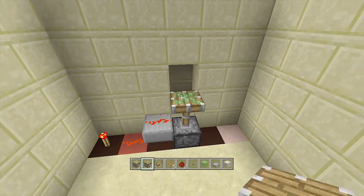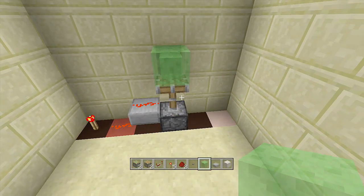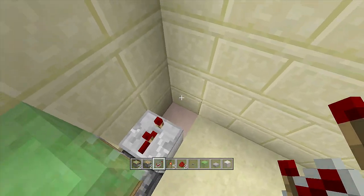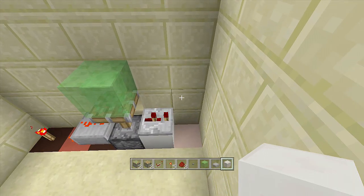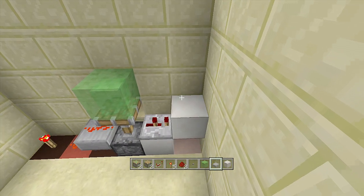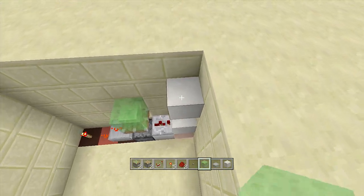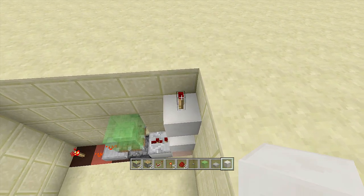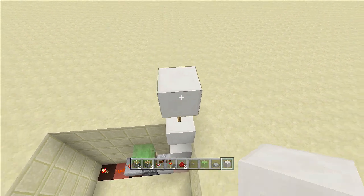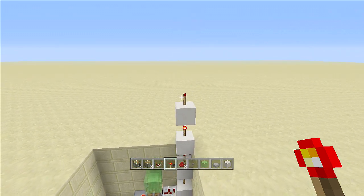On top of your sticky piston place down your slime block — that's the reason we had to break out those two blocks. Next place a block next to your sticky piston with a repeater coming out of it on two ticks. Then place a block in front of your redstone repeater and now we're going to go four redstone torches up in a big tower: place a torch on top of the block, then a block, then a torch, then a block, then a torch — there should be a total of four torches.